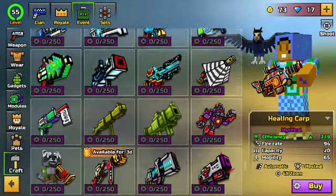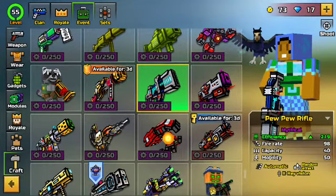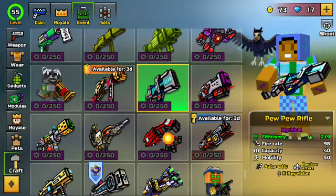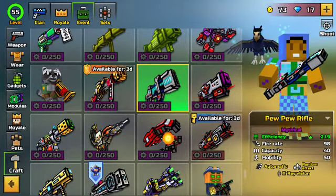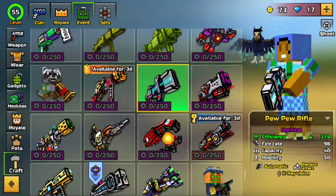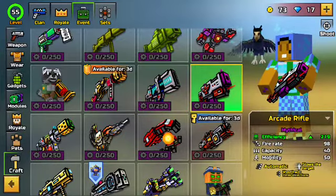There are more weapons in here. We have the Pew Pew Rifle — efficiency 219, fire rate 80-98, capacity 40, mobility 50. It's automatic with a random effect and X-ray vision. That's going to be really overpowered — if it also had wall break, this should honestly be banned.